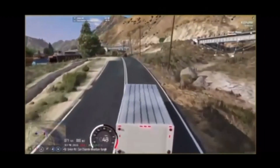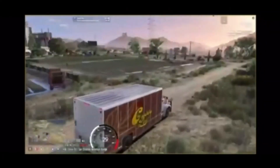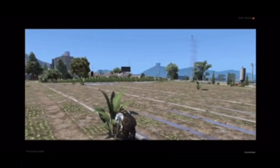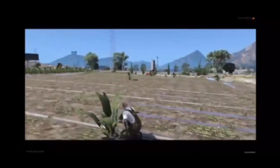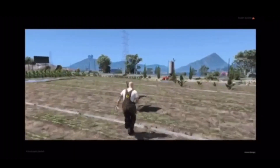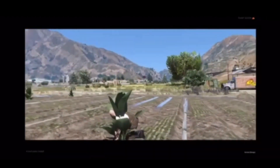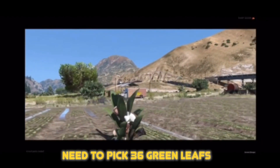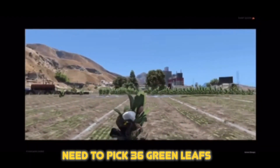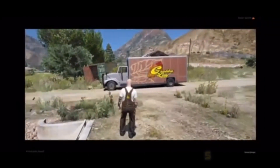This is the easiest part right here. You just come out here and you'll see these plants sticking out of the ground. Walk up to them and just tap E and you start cutting them — it'll do it automatically for you. When you're done cutting your leaves, you want to get back in your work truck.